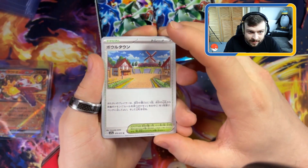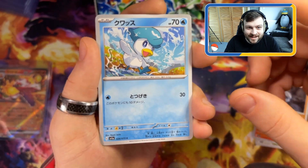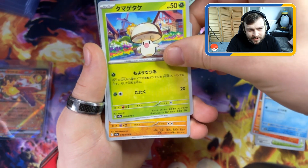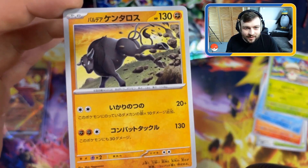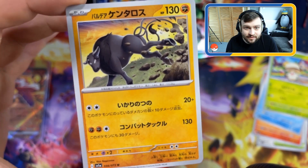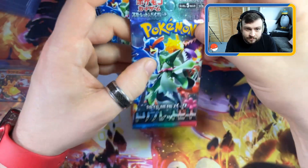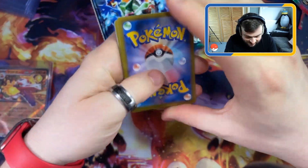We have the town card. Okay, Quaxly - so that's two of the three starters. We've got a Shroodle, the fungus one. And we have the Tauros - there were three types: fire, water, and electric. Oh, it's actually a fighting type! Fighting style Tauros - but there are different types: water, electric, and fire. On to the next, these packs open so nicely.